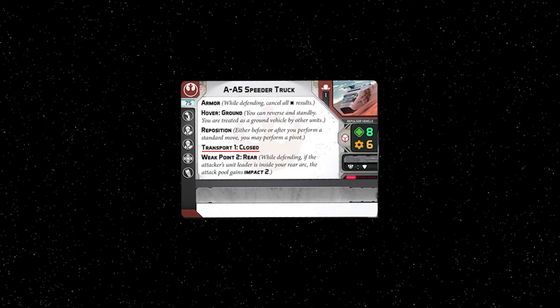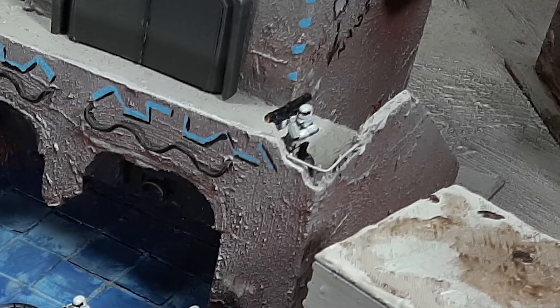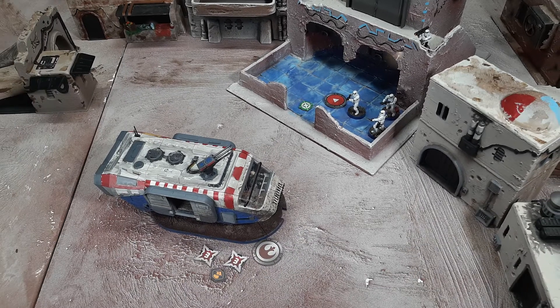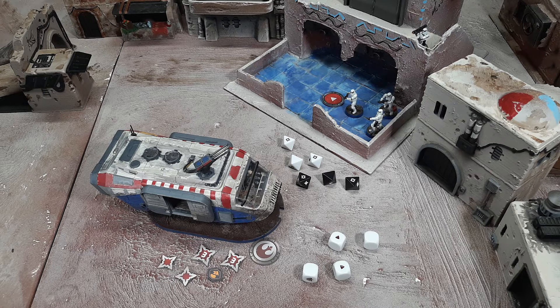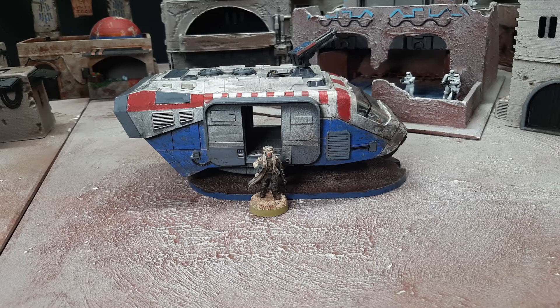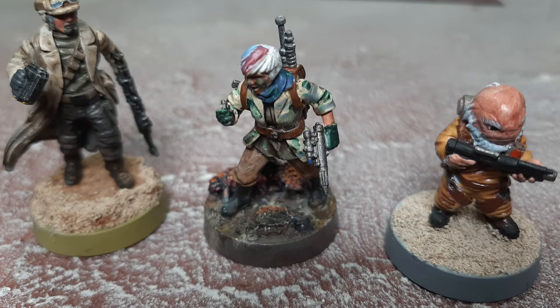While a unit is in a closed transport, they do not receive wounds from enemy attacks. But if the transport is destroyed, the rebel unit being transported places its unit leader in base contact with the destroyed vehicle and takes one suppression and one wound before the vehicle is removed.